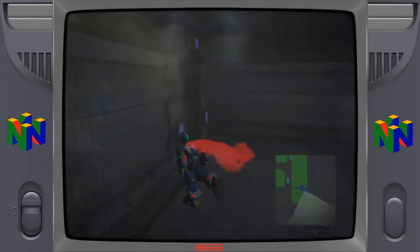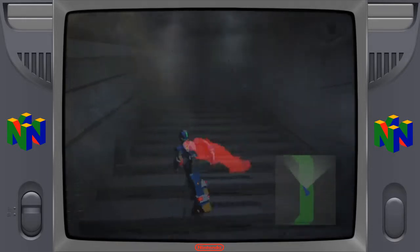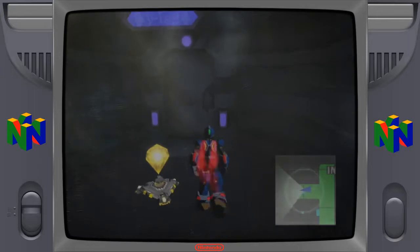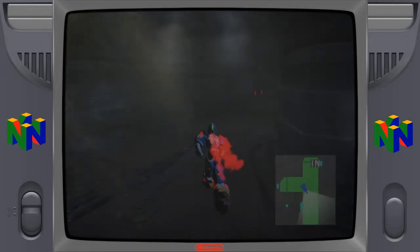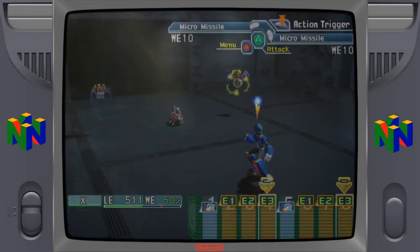Dash into that. Oh crap, another random encounter — let's do this. Damn it, I should have done the mini blast too. Yeah, that took him out. We leveled up, great! We dashed into those.